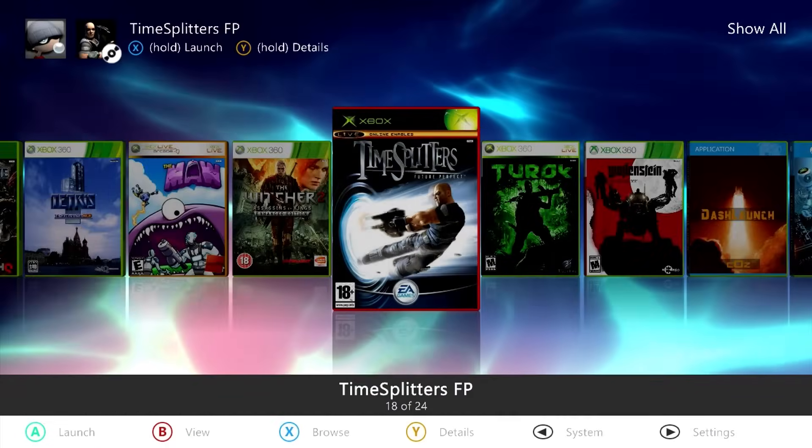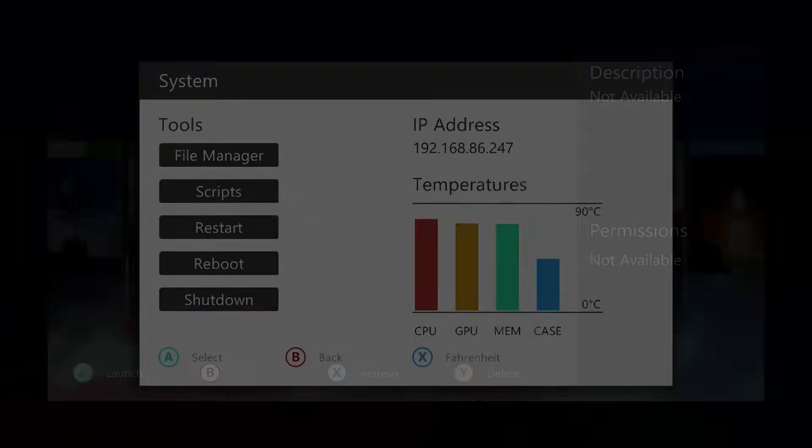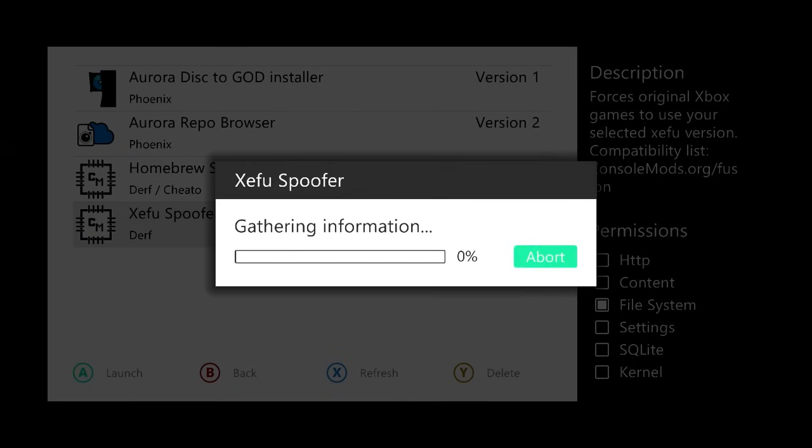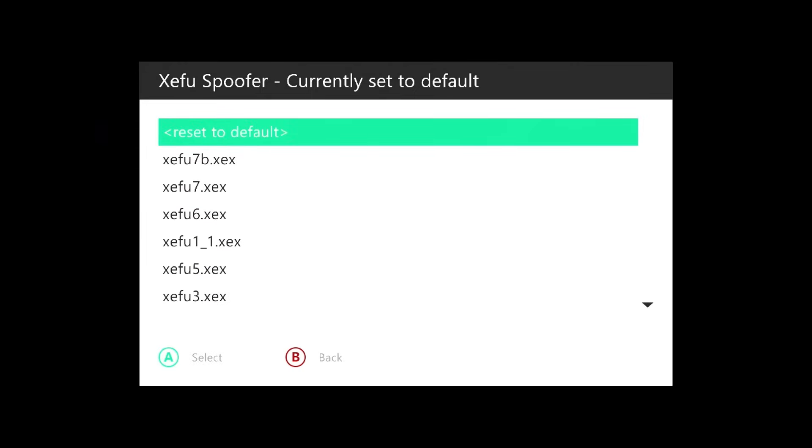Once that's done, exit out completely. We have the spoofer set up. You can go back into your scripts, go to the Zifu Spoofer, and from there you should be able to select which Zifu emulator you want to play around with. If you do not have the files yet, don't worry — I'm going to be showing you how to set up the base emulator as well.